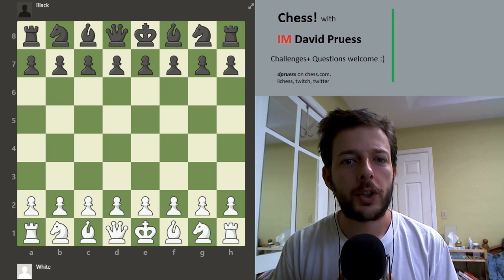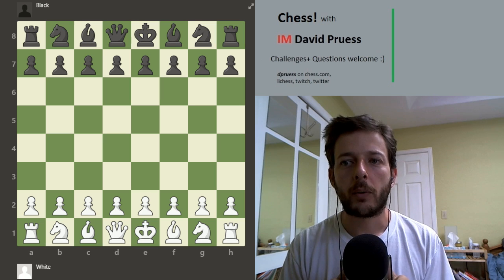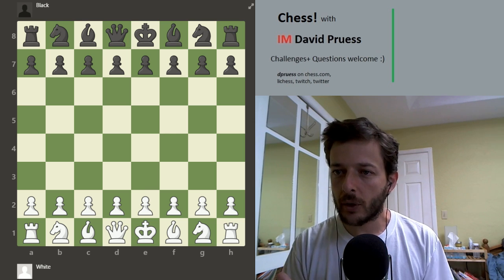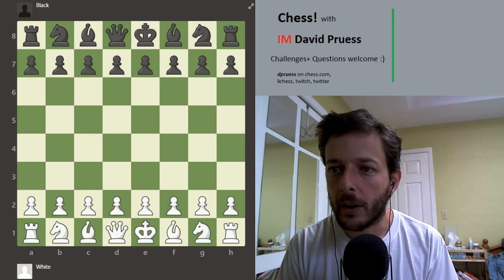That wraps up what I wanted to show and tell you about the difference between d4 and e4. It's the natural control that the queen provides into the center that really changes these two moves. If anyone has a question about that, ask quickly — otherwise we're going to move on.